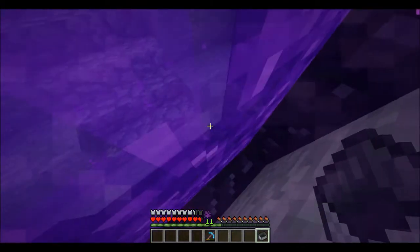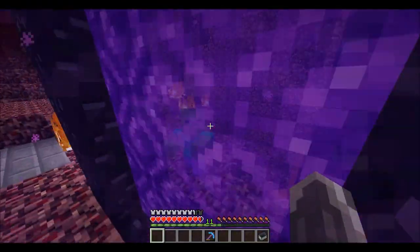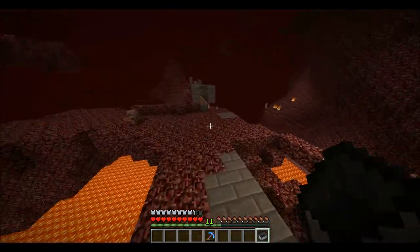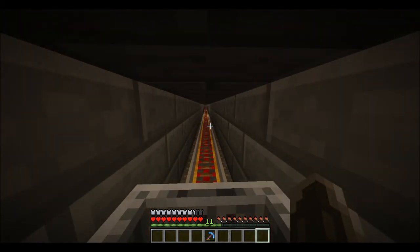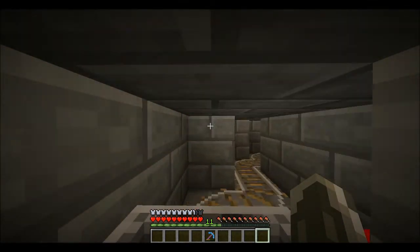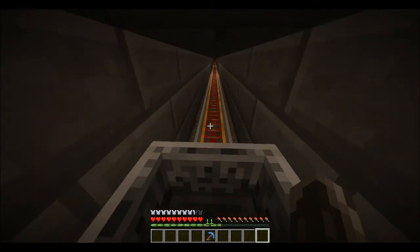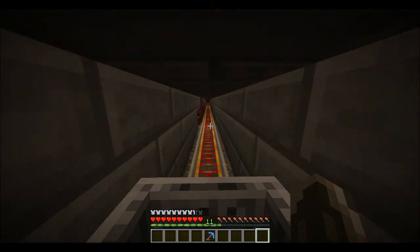I found a fortress. It's only a single blaze spawner, but it does the job. I made this track — as far as I understand, it's gas-proof. I don't think it has any malfunctions in it. It's almost all powered rail, except for one part — but that's just to get there faster.